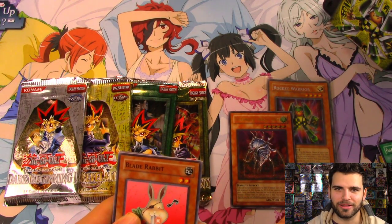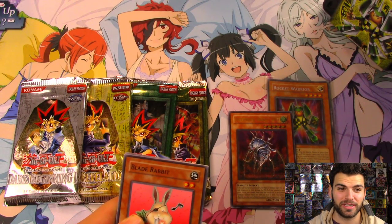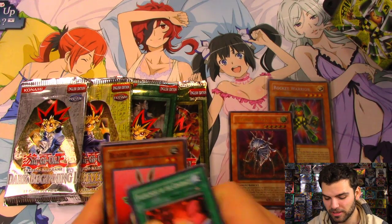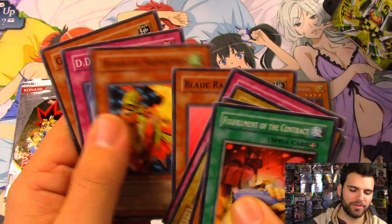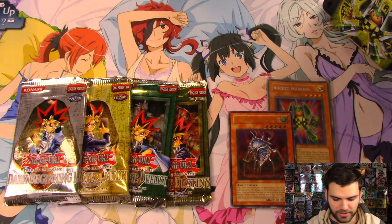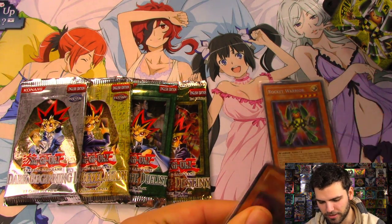Our rares though... we probably used all our luck on our Light of Destruction and Phantom Darkness boxes because we pulled some epic Ultimate Rares — all three of them were ultras. Those were some epic ultimates. Lately we've been getting a lot of rare ultimates, but can't complain. Blade Rabbit, Hand of Nephthys, D.D. Dynamite, and Golem Sentry. Let's sleeve that bad boy up — we did get a foil!